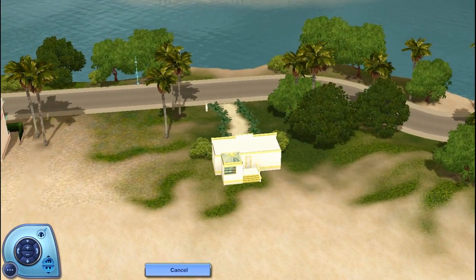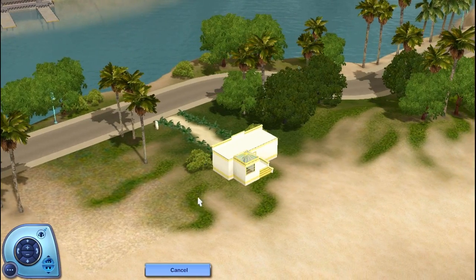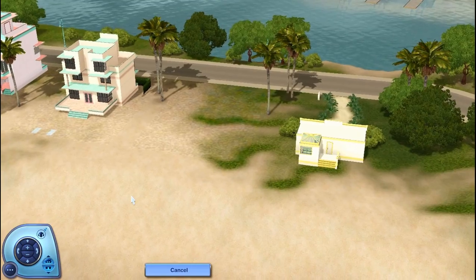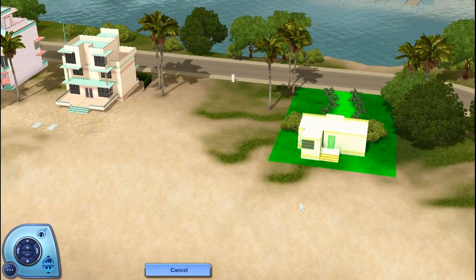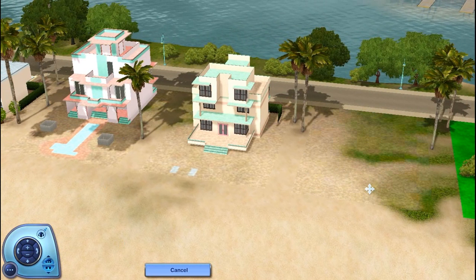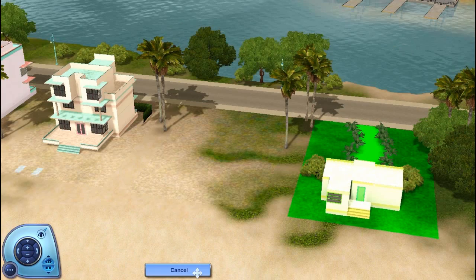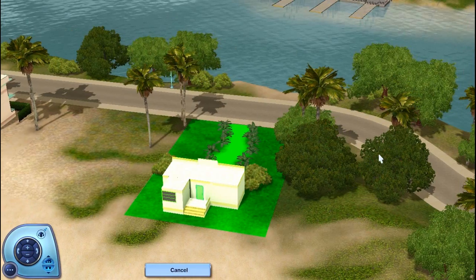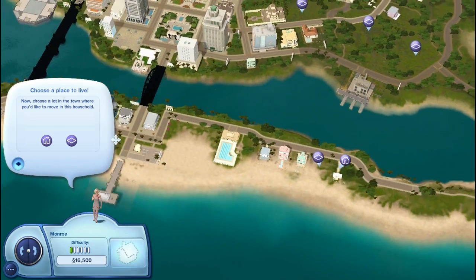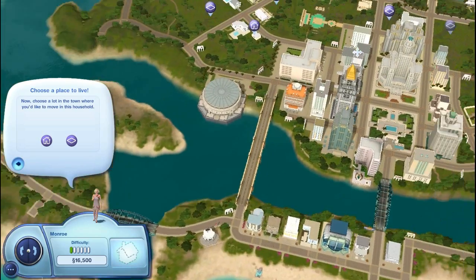I'm loving the colors and she has a beach view! You know, this could work — like she's trying to get away from the hustle and bustle and all the spotlight. They wouldn't expect her to be living in something like this. So far, this is like the cutest one I've seen.